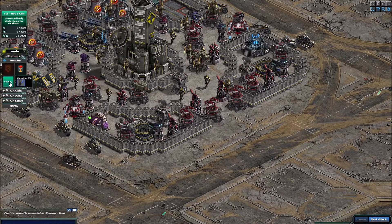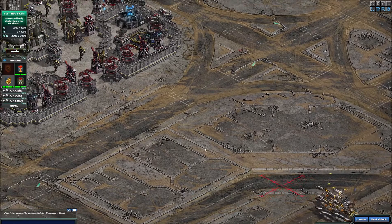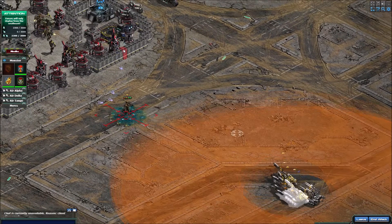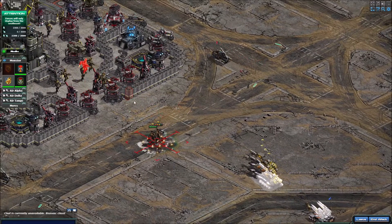I go ahead and deploy all of them here, then deselect everything but the Bounty Hunter, and go ahead and throw the Bounty Hunter out as the trap. Then I bring the Light Bringers in and then bring Nick in and start shooting the escorts.